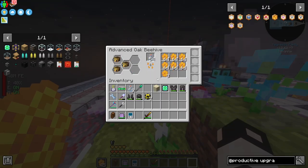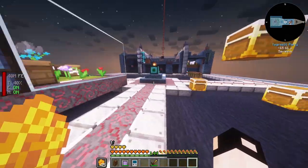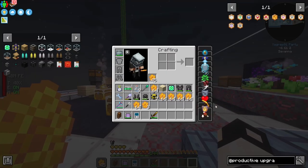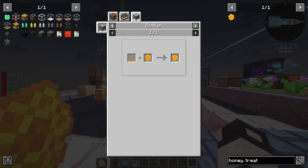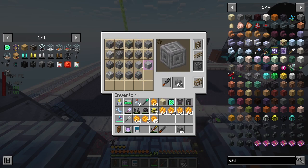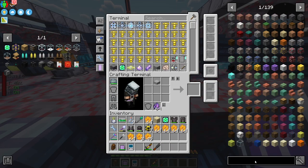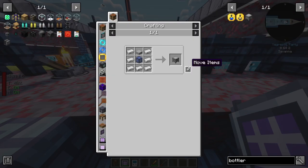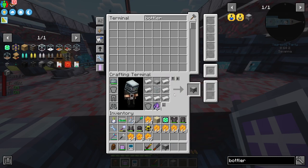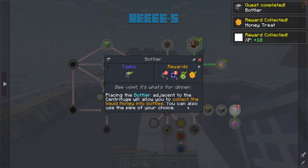Because I did tame a few bees I've got some honeycombs, and we need a ton of honeycombs because we're going to make them into honey treats. The best way to make those is the bottler. The bottler is easy to make - you need some smooth stone, a smooth stone slab, glass, and iron. That's how you get the bottler. This should give you 16 honey treats, which is amazing, and a few other rewards.